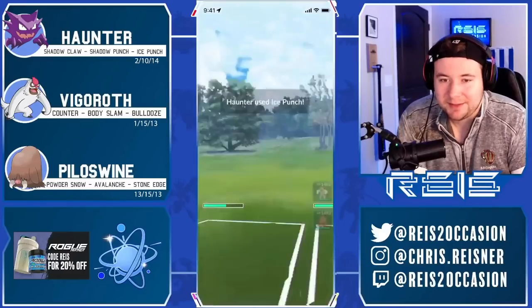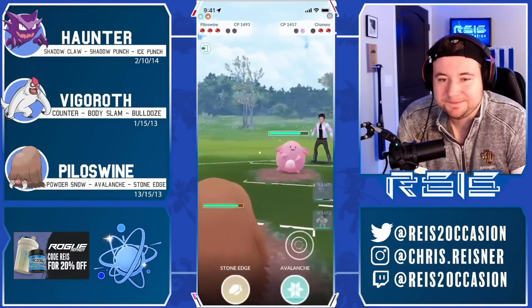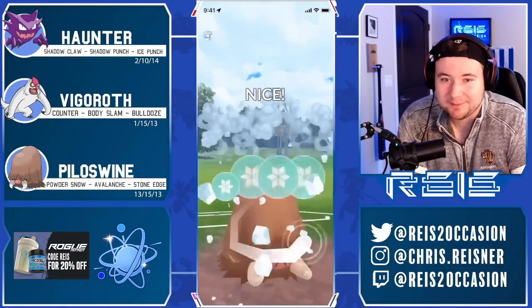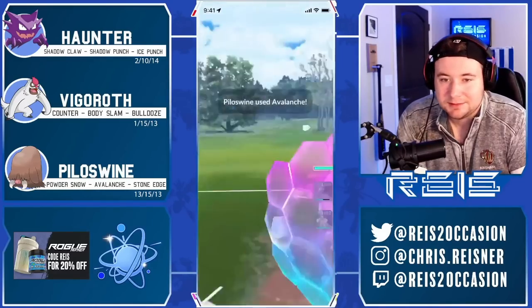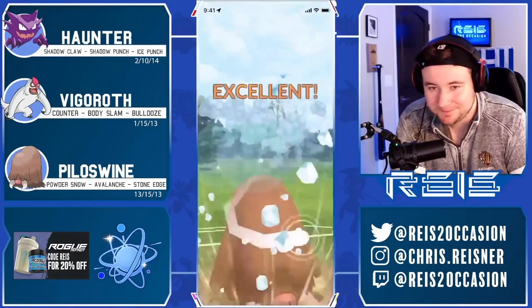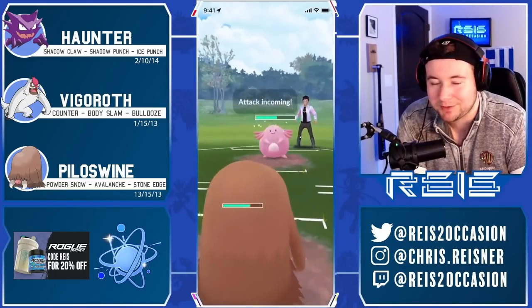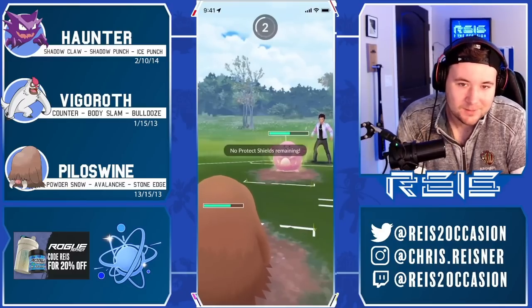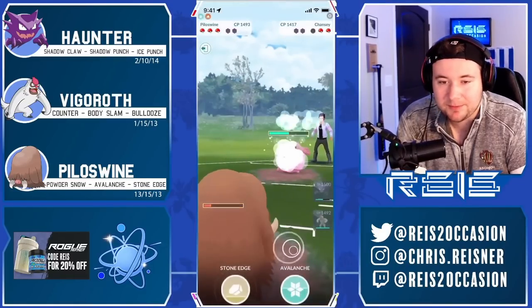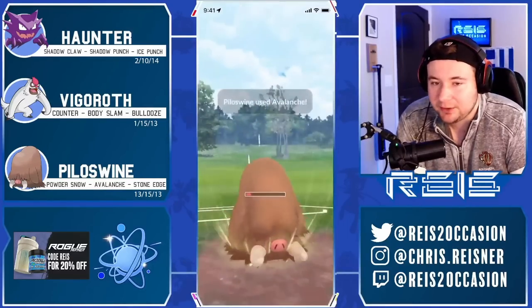We land the Ice Punch, we're down a shield, and in comes Chansey — oh, what the heck! I think what I do here is swap in Pyloswine, which is kind of questionable to be honest, but I just didn't want to give it a big Zen Headbutt down unnecessarily. I swap in Pylo, grab a shield from the Avalanche — Zen Headbutt, Chansey! One of the bulkiest Pokemon in the game, if not the bulkiest. They're gonna land a Hyper Beam — it's gonna do some heavy damage. Hyper Beam just being such a crazy powerful move. We over-farm a bunch here on the Avalanche.